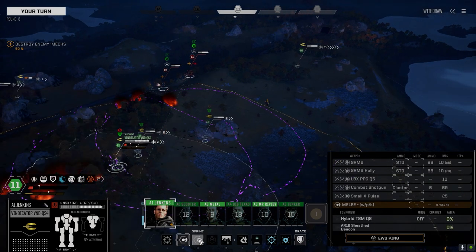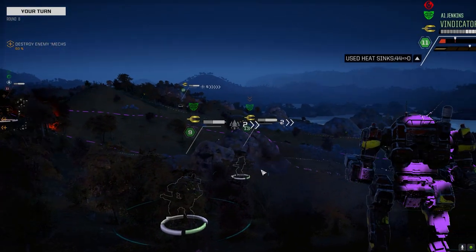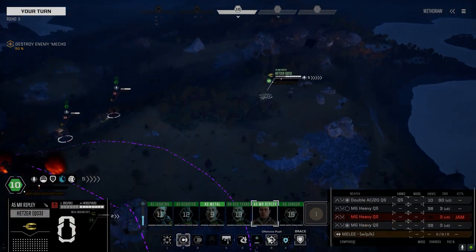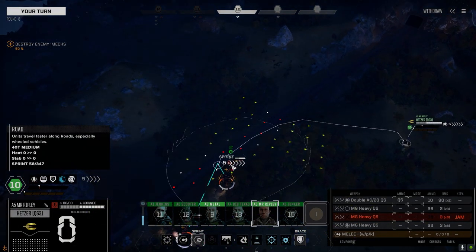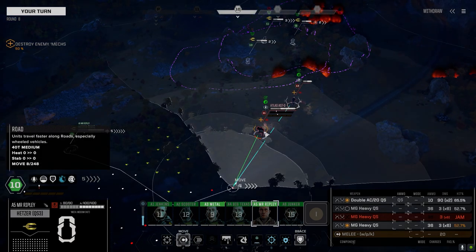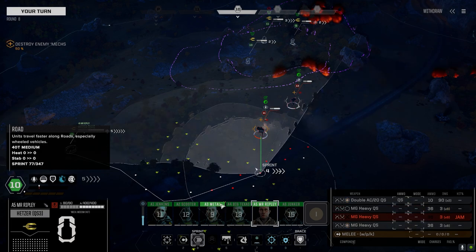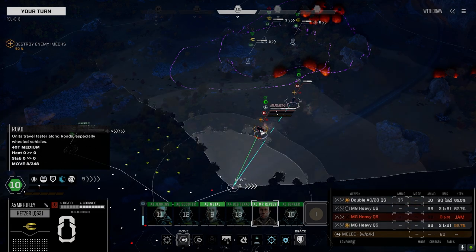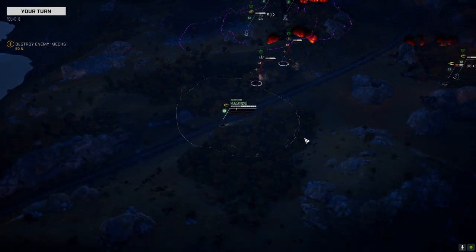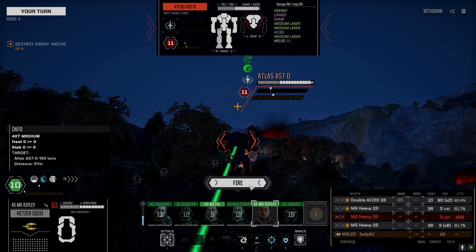I can't trade with this guy. All right Mr. Ripley, let's show this Atlas your unique talents. It's 65 chance to hit with just a move, and 59 without — so we're going to move, but the sprint is tanking our chance to hit. Let's just pop around here real quick — that should give us four chevrons. Oh my god, 90 percent! Please double-CT this guy.